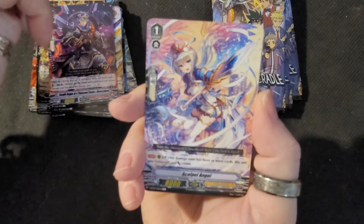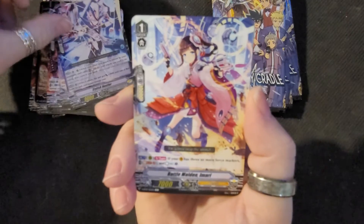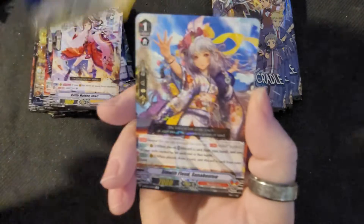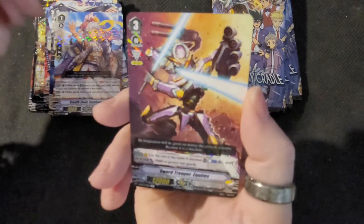What do we got in this one? Another Angel — I love these Angel cards. Stylish Hustler. Battle Maiden. And we got Three Minutes again. Stealth Fiend. And a Sword Trooper for Arshana.